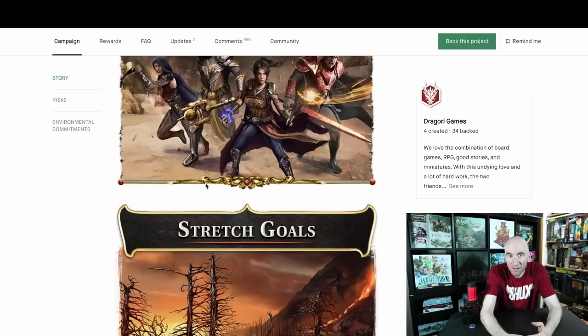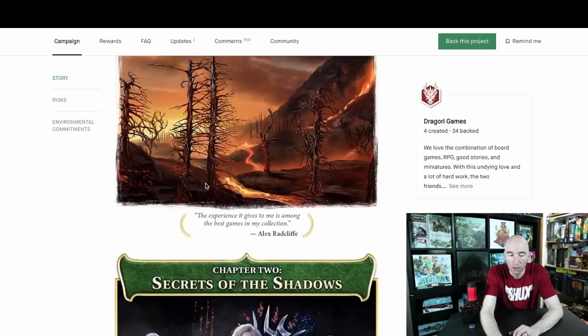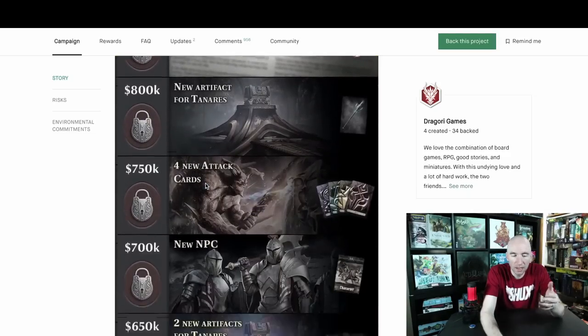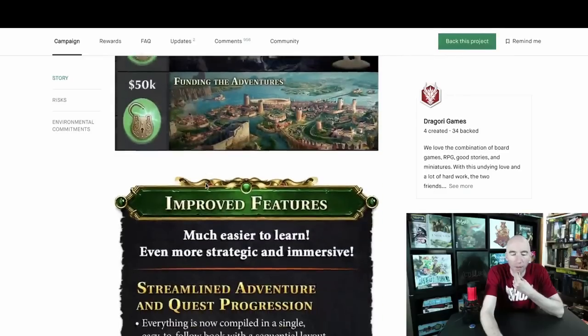This is one of, if not the most well-thought-of, preeminent campaign-style games. Obviously, recently acquired Aeon Trespass Odyssey, Oathsworn, and Frosthaven might have something else to say. But of those four, this one included, I will dare say this one is by far the most accessible in terms of rules overhead and actually getting to know how to play the game. Unlocking stretch goals gets you additional chapters, NPCs, items, attack cards, stories — everything that goes along with this like they've done previously with their other campaigns.